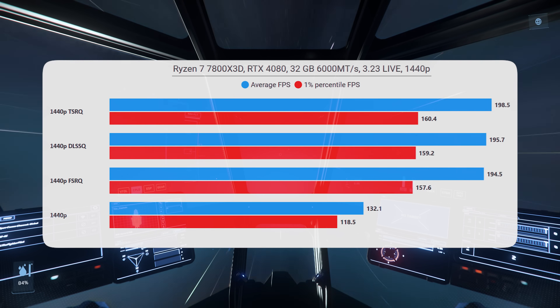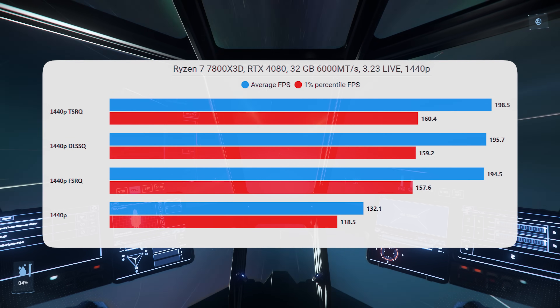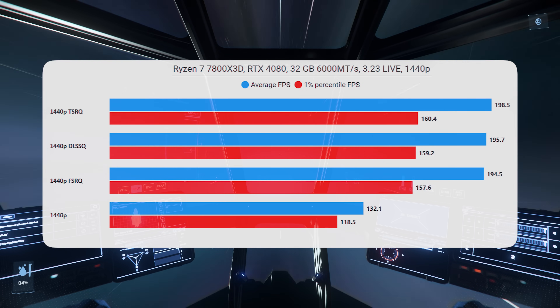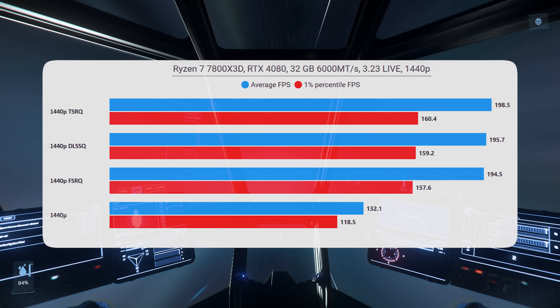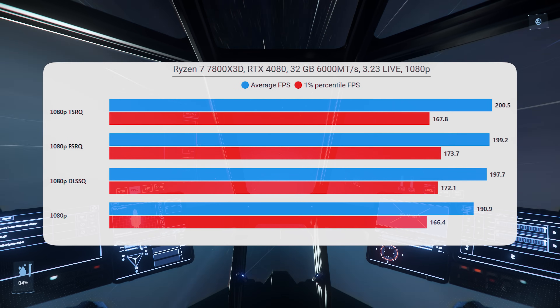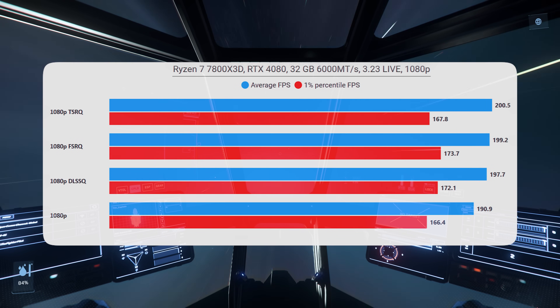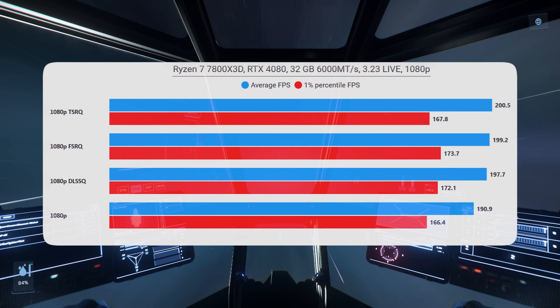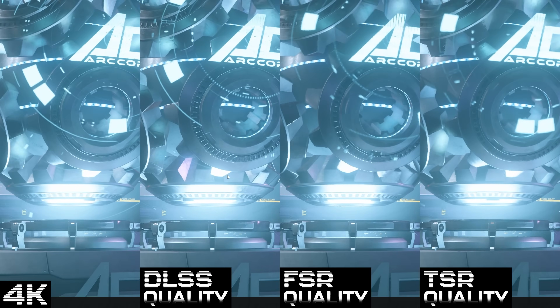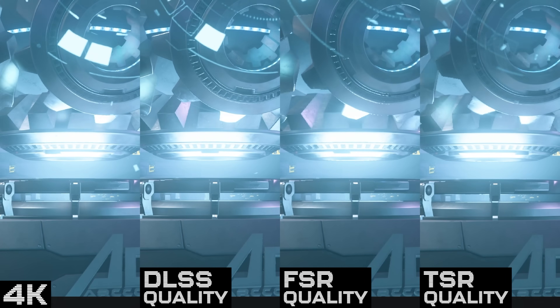It's the same at 1440p — they all perform the same, because all they're doing is dropping the resolution down to 1080p and scaling back up. At 1080p native you're almost CPU bottlenecked, and with the upscaled results we're basically CPU bottlenecked on all of them. The real consideration is the visual differences between them, and DLSS is miles ahead.